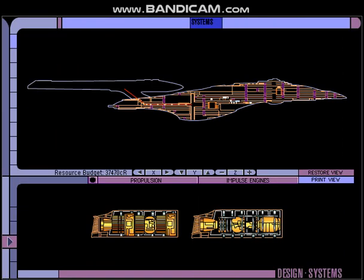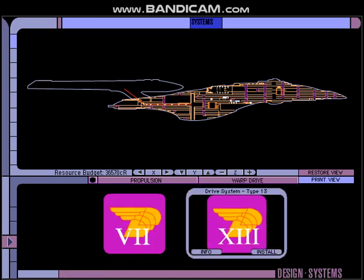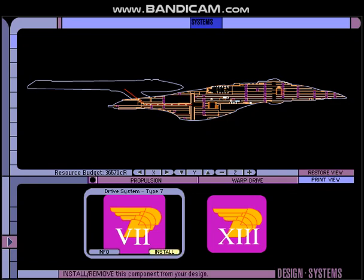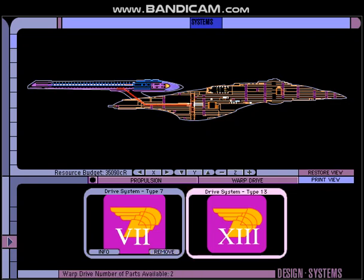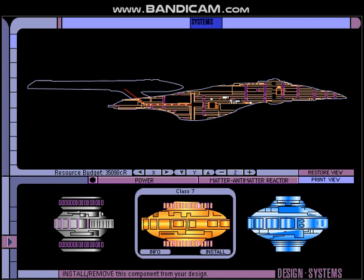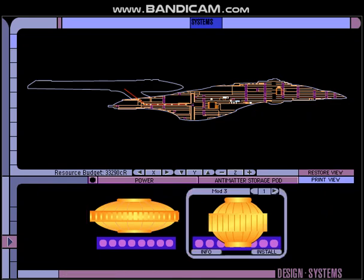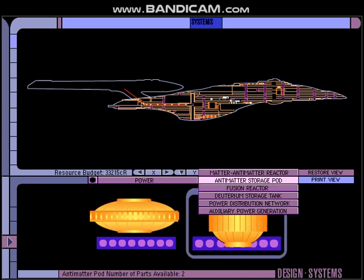Now instead of putting in a full complement of systems, this time we're only going to put in some basic ones. We have to have propulsion so the ship can be sent out on our mission. We'll do a lower level warp drive so it doesn't take too long to get there. Some things we'll be able to leave out entirely when the time comes, but there are a few essentials we have to have for our ship to even be able to leave the starbase.